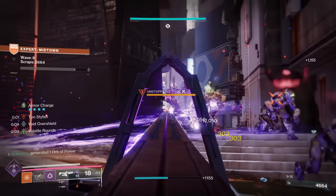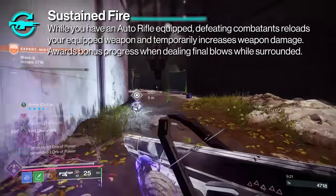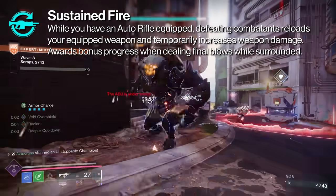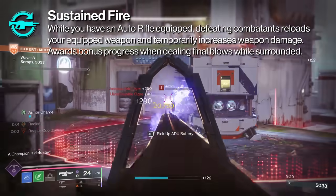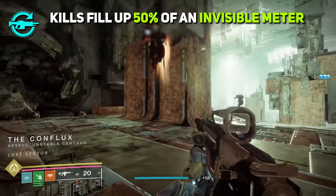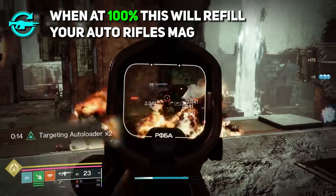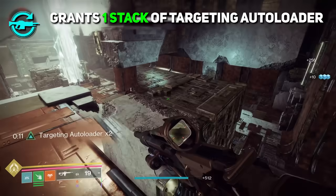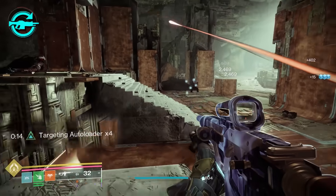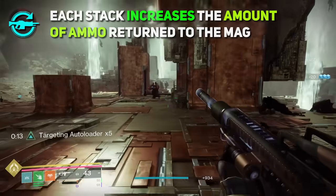Our fourth Artifact Mod is Targeting Autoloader. While you have an Auto Rifle equipped, defeating an enemy reloads your equipped weapon and temporarily increases weapon damage, also awarding bonus progress when dealing final blows while surrounded. Kills fill up 50% of an invisible meter; at 100% — two kills — this refills your Auto Rifle's mag and grants one stack of Targeting Autoloader. This goes up to a maximum of five stacks lasting 15 seconds, with a stacking damage bonus at each stack, as well as increasing the ammo returned to the magazine.